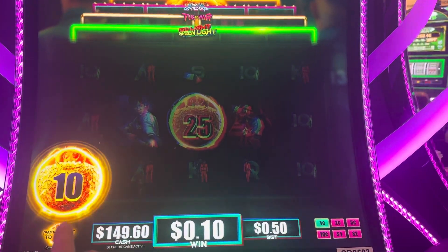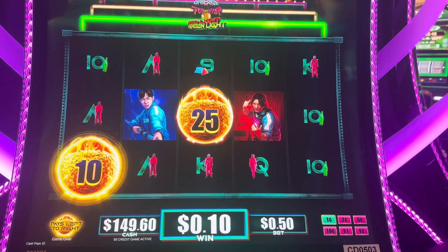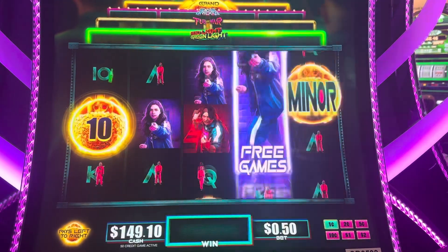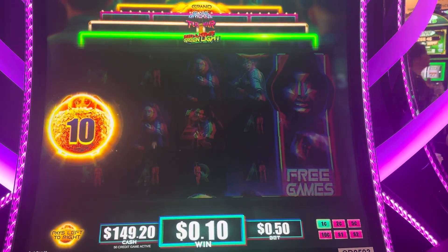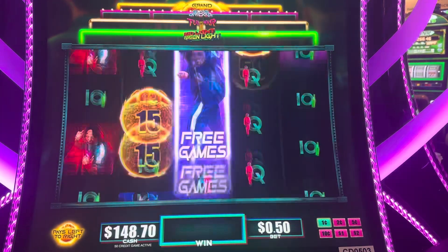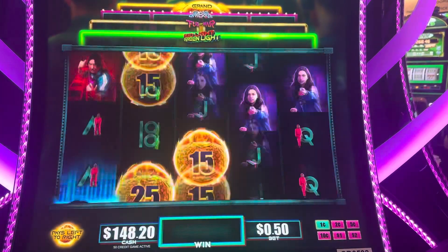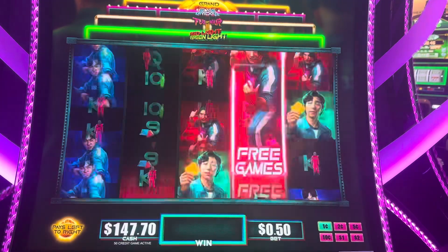Anytime one of the piggies with the money ball in it — with the money in it — we get paid for that. You want to get them all the way across for a higher pay amount at the end. We need three free games. Actually, we only need two to activate a free game feature.